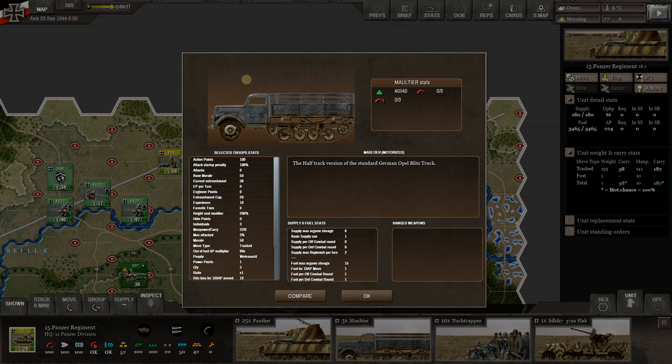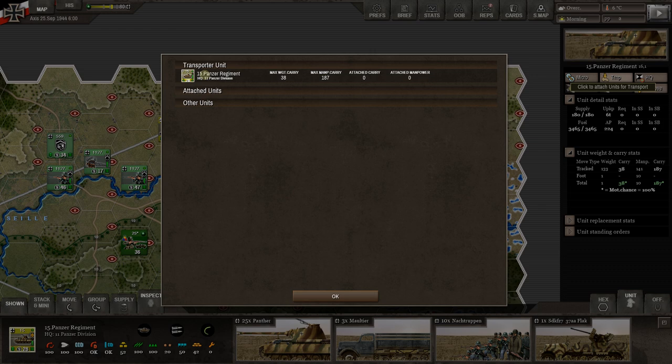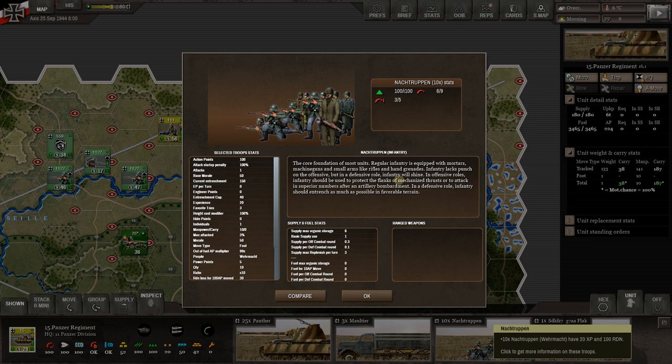We've got three trucks — it's a half-track, well a truck, specifically the standard German Opel Blitz. It'll tell you all about that. We could load some troops on here if we wanted. Because this unit has trucks, this is how you load troops on trucks — you click to attach units onto the regiment, not onto the individual group of trucks. You need to be in the hex with the units you want to carry.